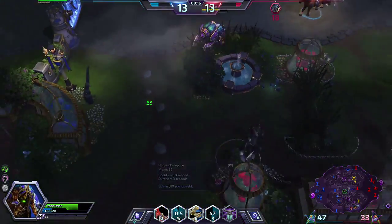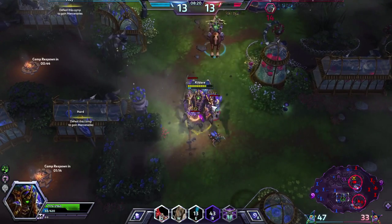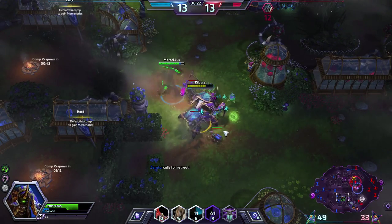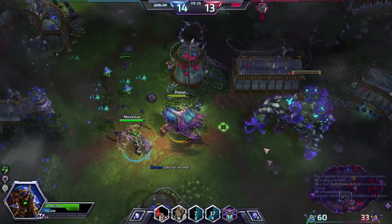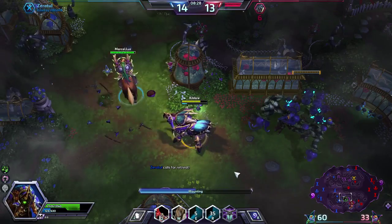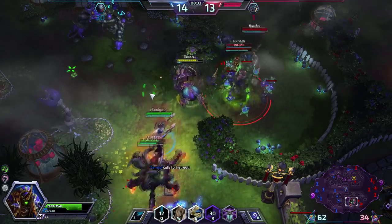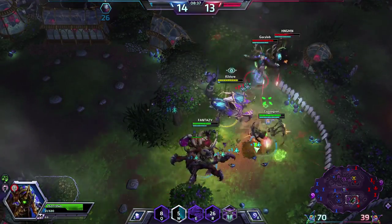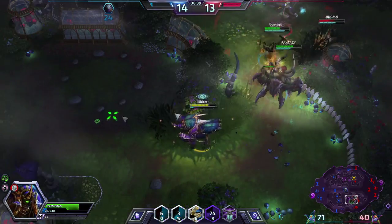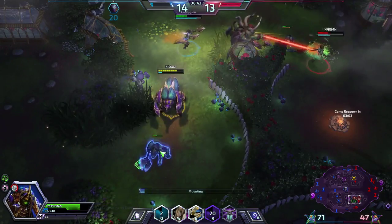Spell shield — why not. Enemy just got two camps at the same time. Looks like the enemy team is trying something here. I am out of mana unfortunately. Enemy Malfurion has used his Tranquility, which makes it very unlikely that we will get a kill.